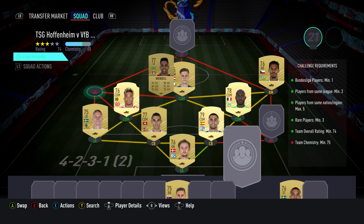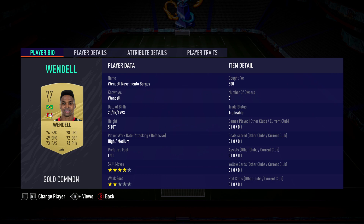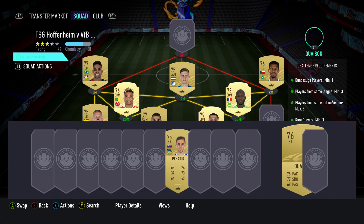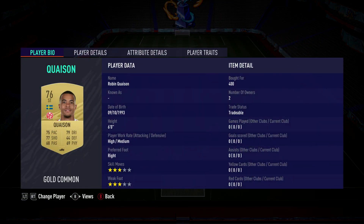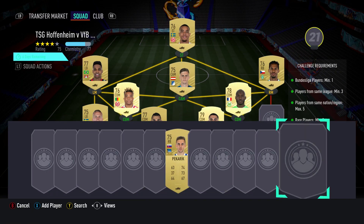The left midfielder is a left back: Wendtel, bought for 500, plays for Leverkusen and is Brazilian. And then the last person: Robin Khoisan, bought for 400, plays for FSV Mainz 05 and is Swedish.